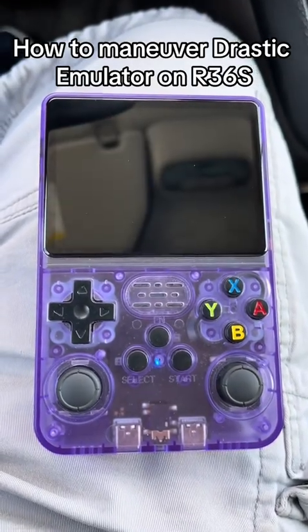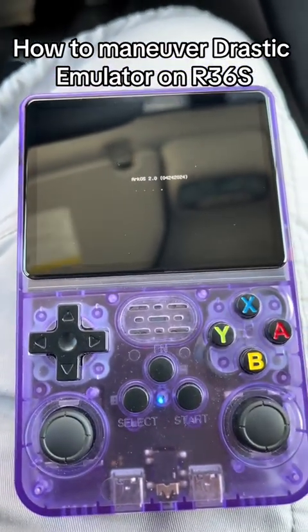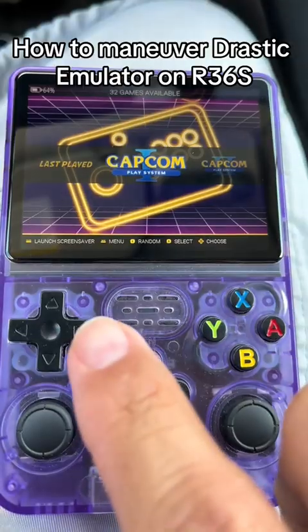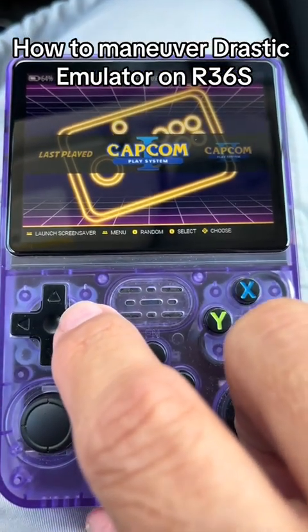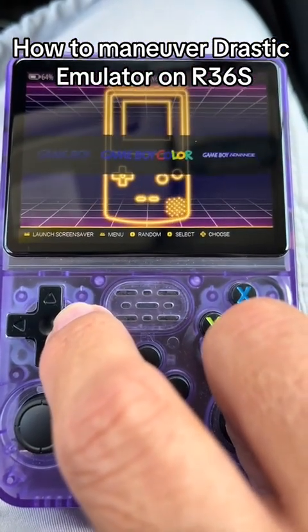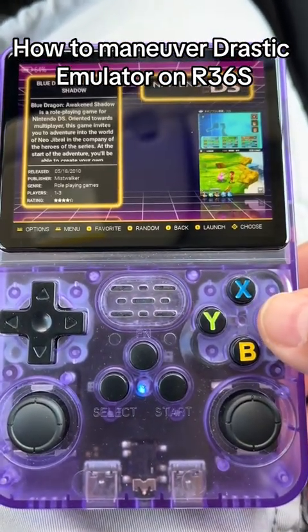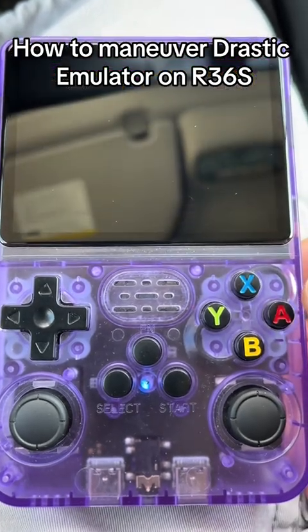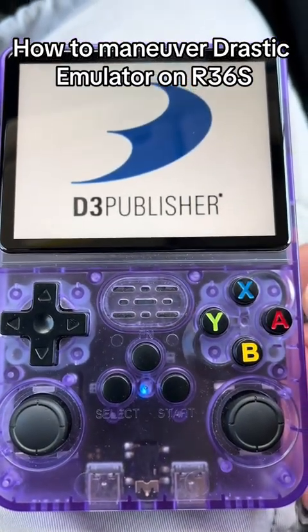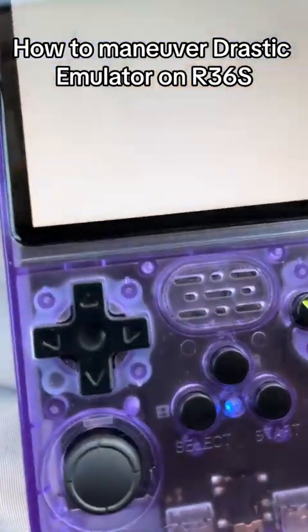This is my R36S and I was playing around with it today. I noticed that on the DS emulator — it's running Drastic — so when you start it and go to the game, it automatically loads to full screen. I was wondering: how do you go from full screen to another screen, or to double screen?